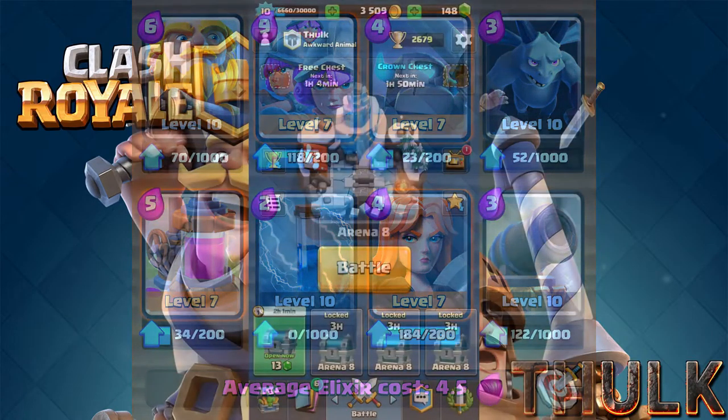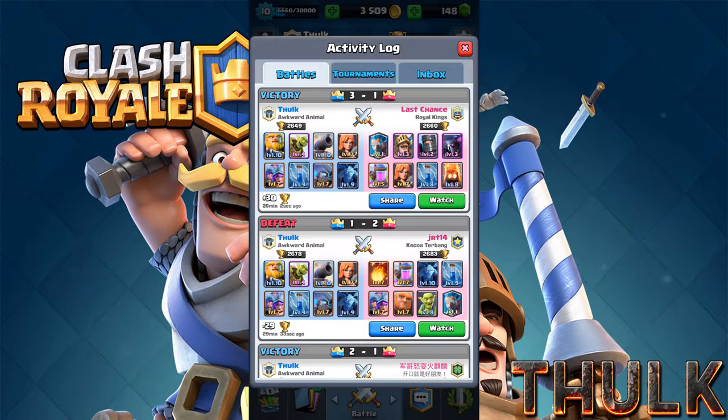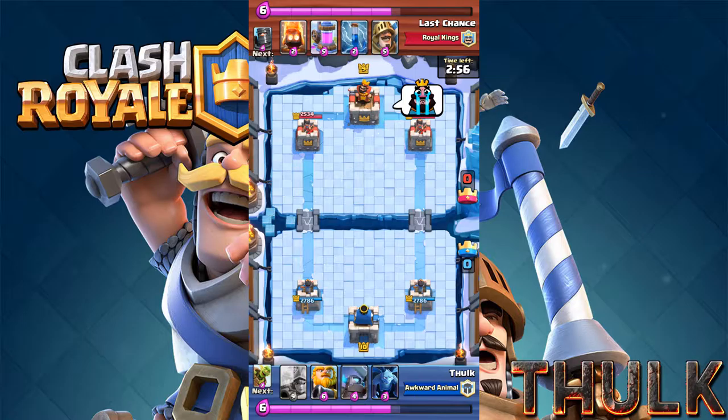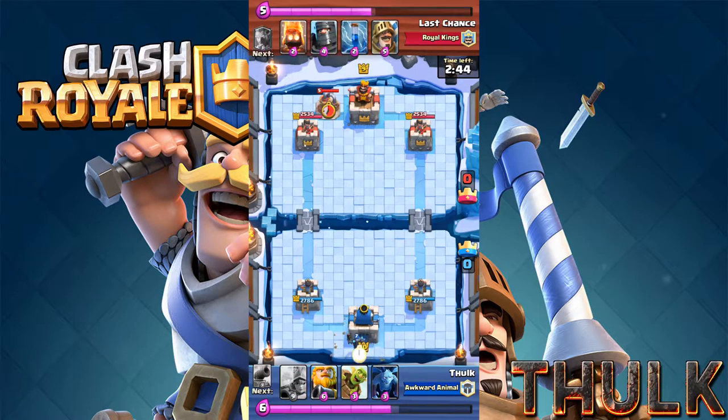Now I'm gonna show you guys a replay to explain how this deck works. Ok here we go, so let's just start out here. As I can see I got the Royal Giant, I got the Three Musketeers, I got the Minions, and I got the Mini P.E.K.K.A.